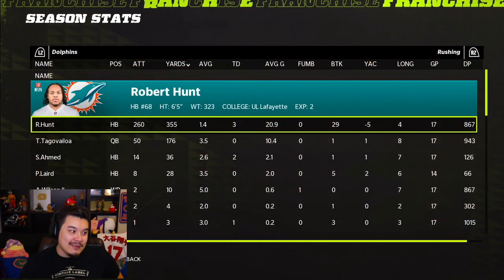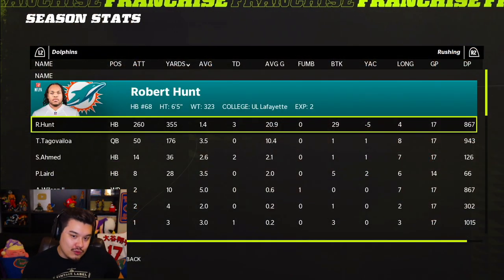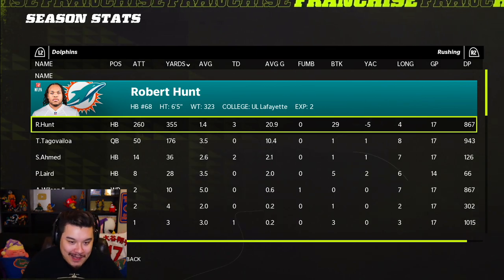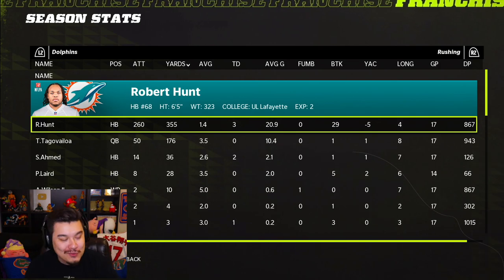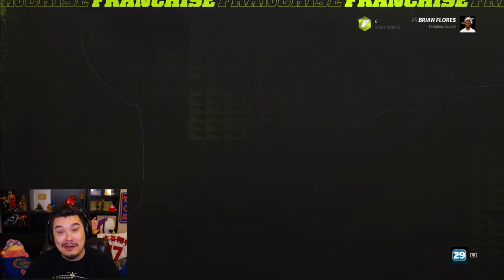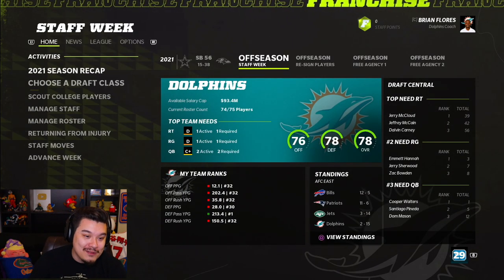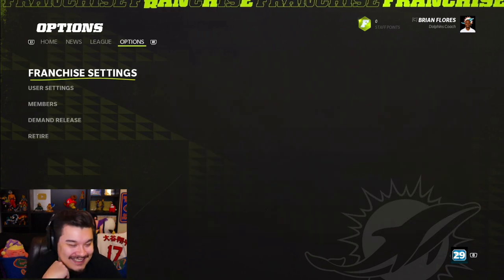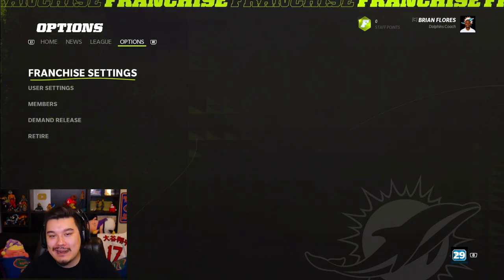The coach-firing thing screwed everything up, so I had to restart and sim the first season again. Pretty similar results — three touchdowns, 1.4 yards per carry instead of 1.2. We're right back on course. I'm just not gonna click on that screen again. That was kind of funny though. Let's get into year number two and see what Robert Hunt can do.